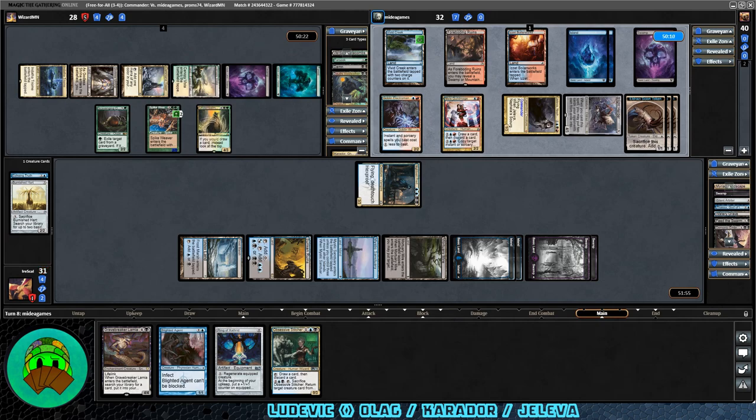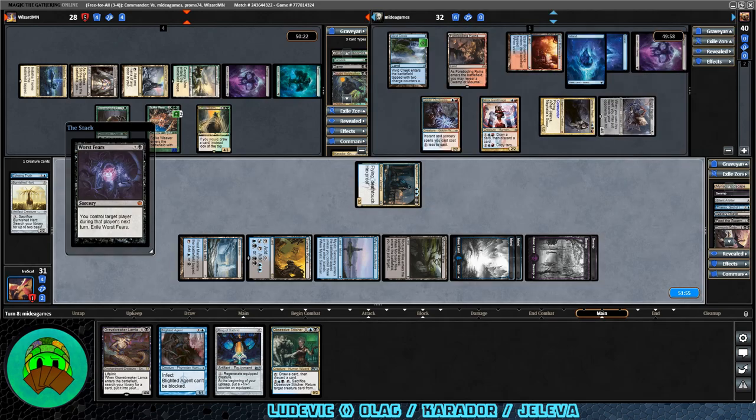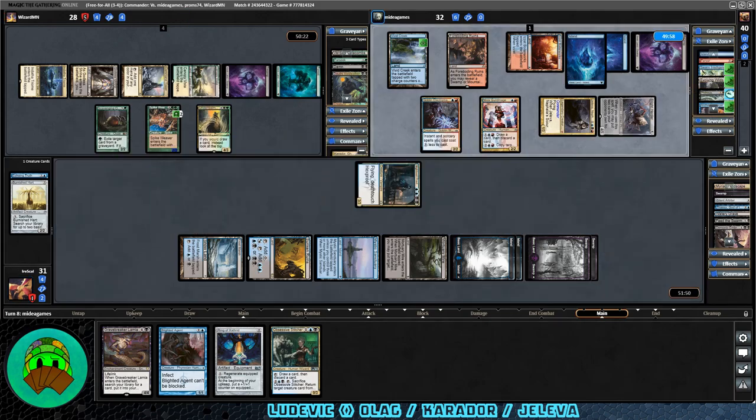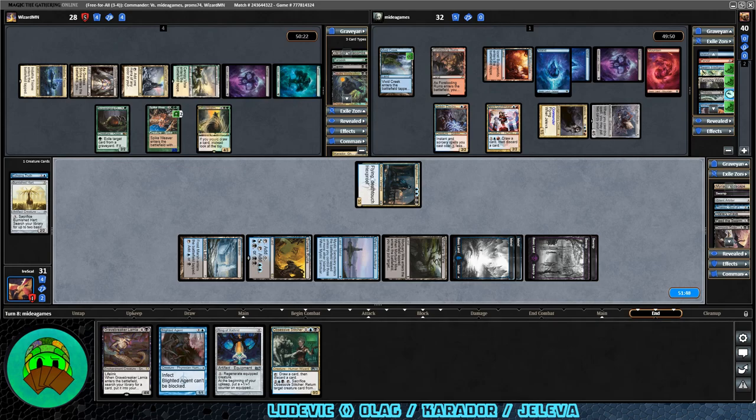Second main phase for Jaleva — plenty of stuff to do with it. It's Worst Fears — you control target player during that player's next turn, then exile this. They targeted Carador at least. Things are getting a little out of hand, and we still need to get rid of that Scavenging Ooze to really get our deck going.